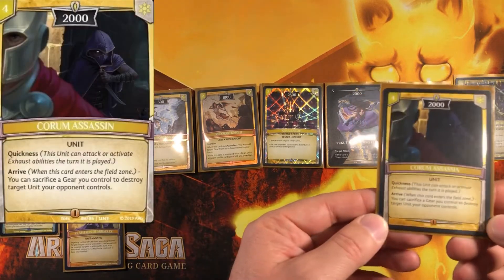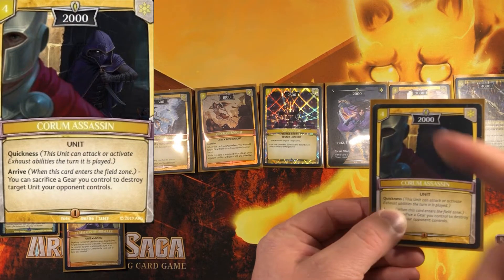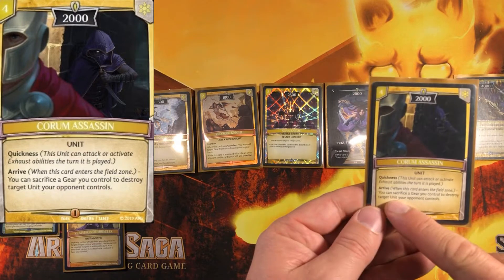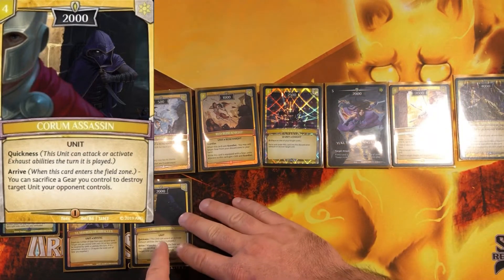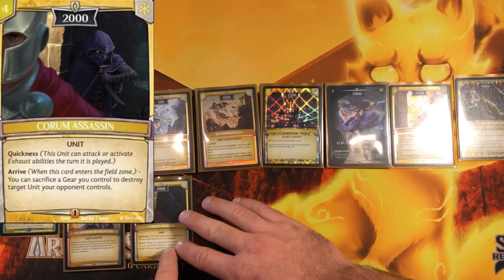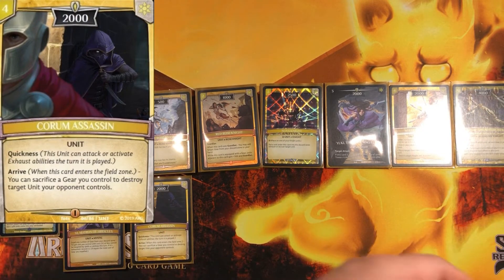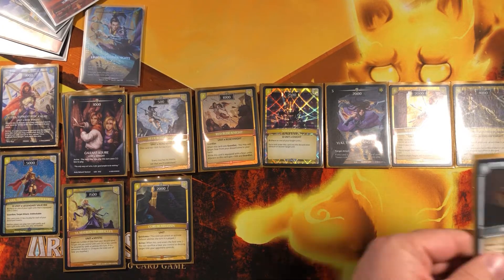I don't have three Vs because she costs three and this is a very low-cost aggro deck. We also have Quorum Assassin — it maintains quickness, costs four with quickness built in, but if you need removal you can sacrifice a gear on arrival to destroy a target unit. You can probably sideboard this out if you find you're not needing to destroy units.